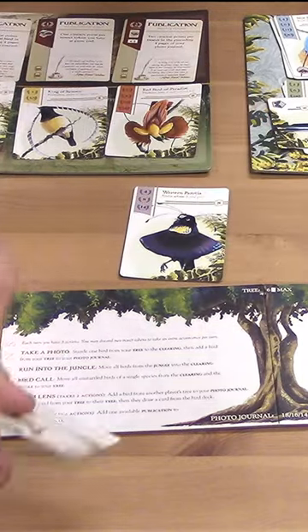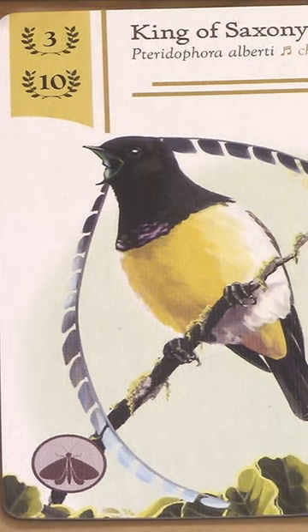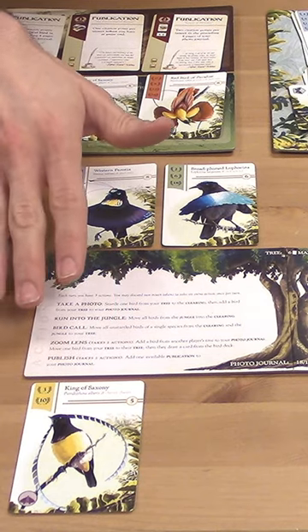So I could take a photo of this King of Saxony and put him in my photo journal. I only need one King of Saxony photo to collect three points, and if I can get a second one in the set, that's worth ten points. You can never rearrange your journal, so I really want to find another King of Saxony right now to be the next thing I publish.